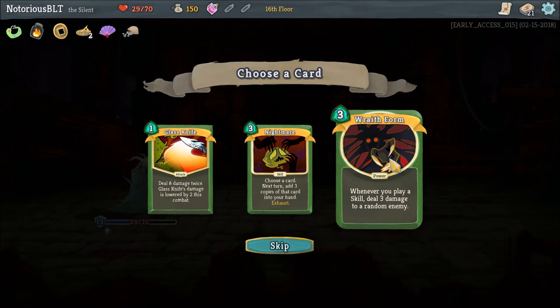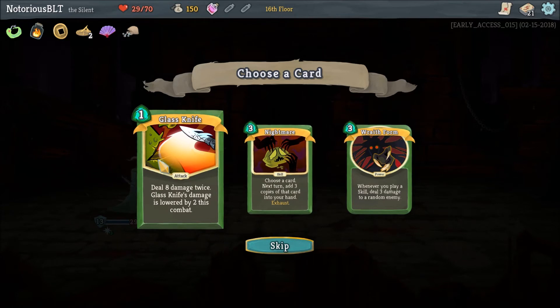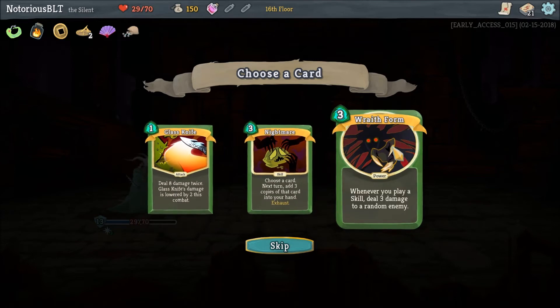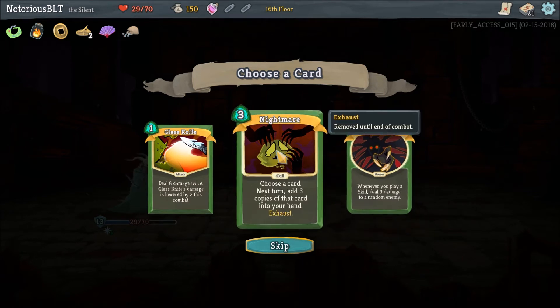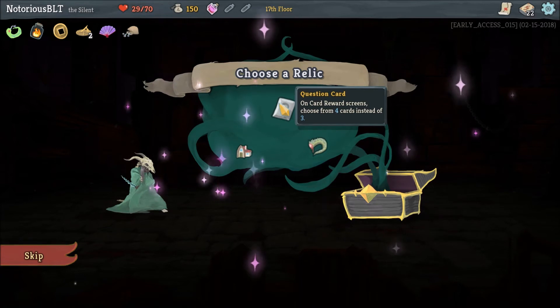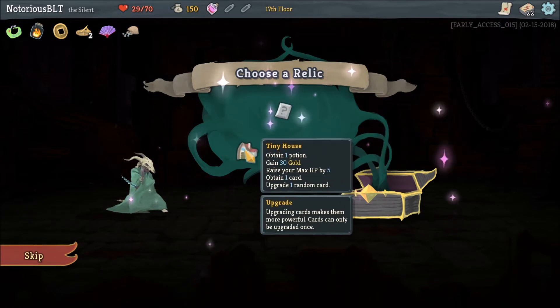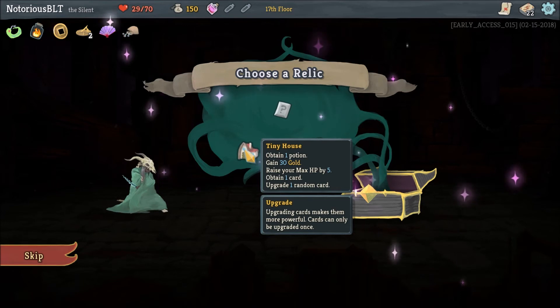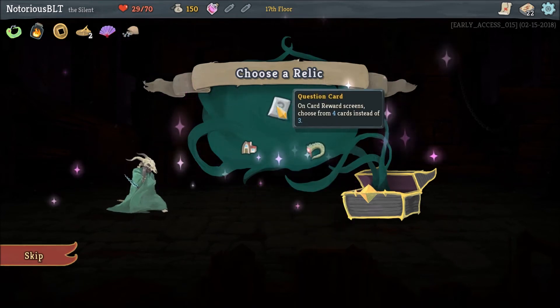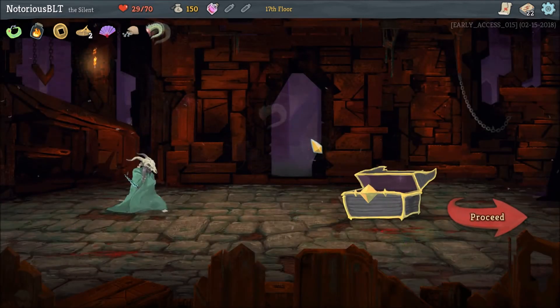Whenever you play a skill, deal three damage to a random enemy. Choose a card — next turn, add three copies of that card into your hand. Oh my God. Deal eight damage twice, Glassknife's damage is lowered by two this combat. We have a lot of skills — let's try this. Question Card: on card reward screens, choose from four cards instead of three. Lizardtail: when you would die, heal to 50% of your max HP instead, works once. Tiny House: obtain one potion, gain 30 gold, raise max HP by five, obtain one card, upgrade one random card. I think we're going to go with Lizardtail.